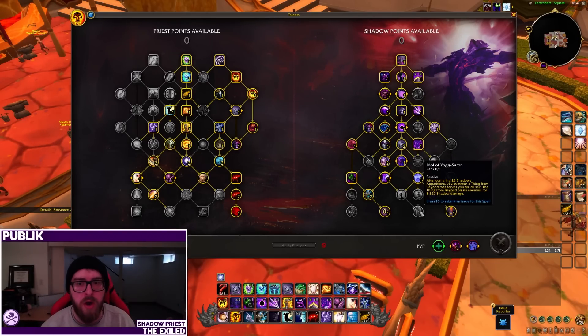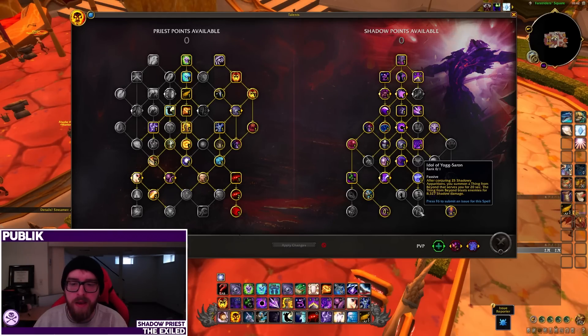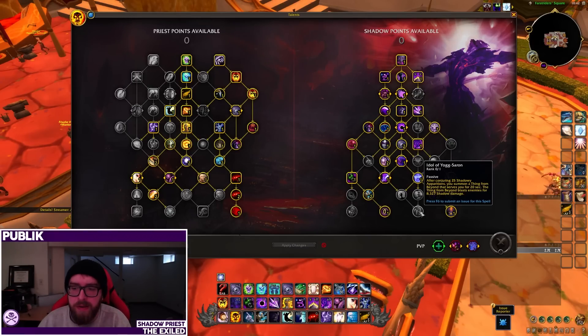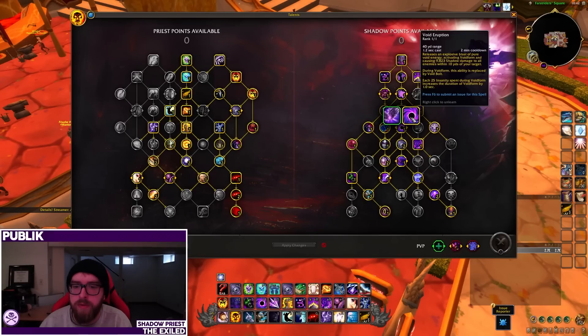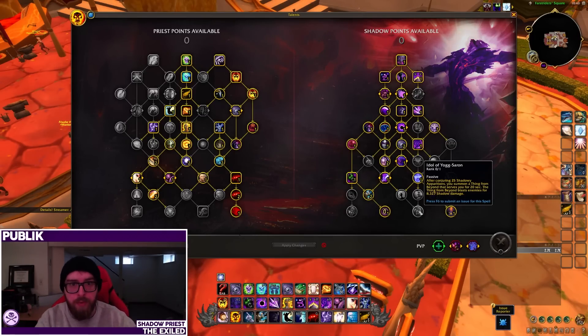Next we have Idol of Yogg-Saron — this is somewhat of a mix between spread and stack cleave. Basically, the more apparitions you summon, you'll spawn a Thing from Beyond that blasts your main target for a good chunk of damage and then that damage splashes to targets around it. It's dependent on gear and scaling, so you won't see much of it in pre-patch, but it'll come more into play in Dragonflight. This talent also pairs much better with Void Eruption and Void Form than Dark Ascension, since Void Bolt is one of the few spells that generates apparitions.